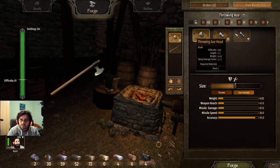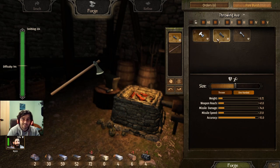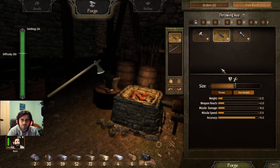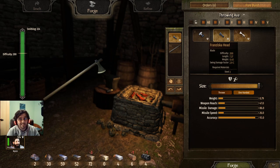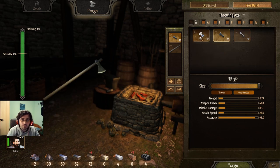Throwing axes — it's simple. It's the throwing axe head, the second one in the list — the first in tier 4 — and then the last shaft, which does the most throwing damage. Size maxed out. It's not the Francisca head, it's the throwing axe head. How can you tell? It has the best swing damage factor.